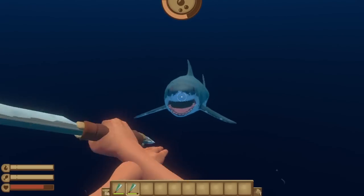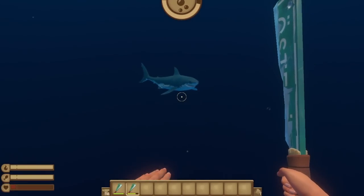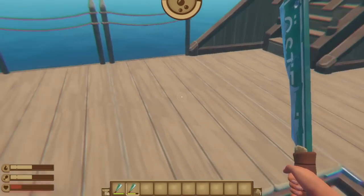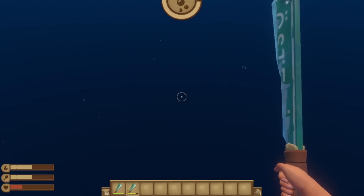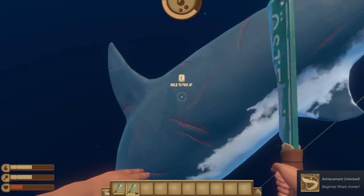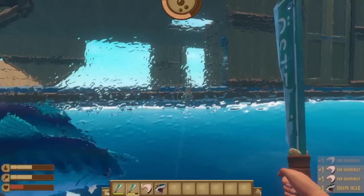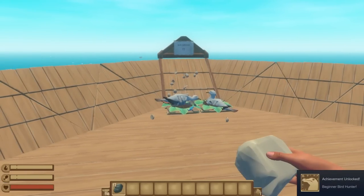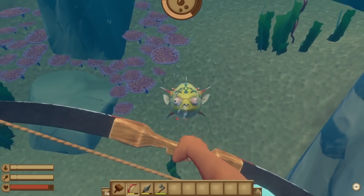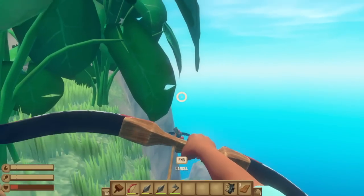The next big category of achievements is dedicated to decimating all of Raft's wildlife. All of this can be done without accessing any story locations. This group is centered on hunter unlocks, where you generally need to kill at least 1 animal for beginner, 10 for intermediate, and 50 for expert. The animals include the shark — easily handled by throwing a shark bait next to your raft and whacking it — and seagulls, which you can throw rocks at. The rest are found at large islands: poison puffers with a bow and arrow, warthogs, and screechers.